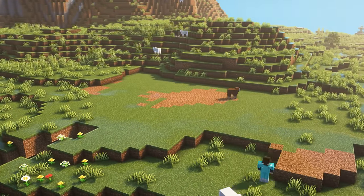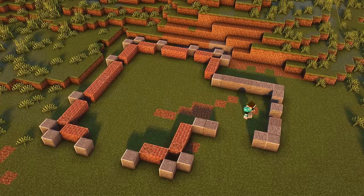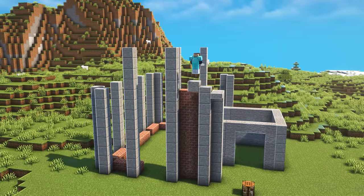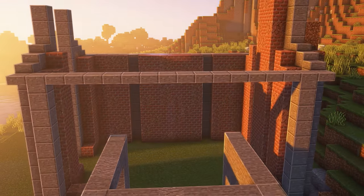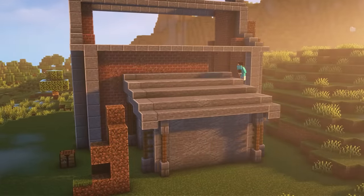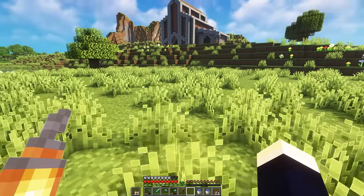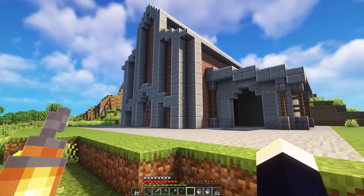Next I went straight into building our iron factory, starting with flattening off the area. Then it was onto placing the blocks for the layout, raising all the pillars to the correct heights, adding walls for the small side building, and then the brick and granite walls for the main building along with roof trims. I added details to the smaller building, finished its roof, added the final wall for the main building, spruce slabs for the main building's roof, and an arch detail too. There's our iron factory shell all done — this thing looks awesome.